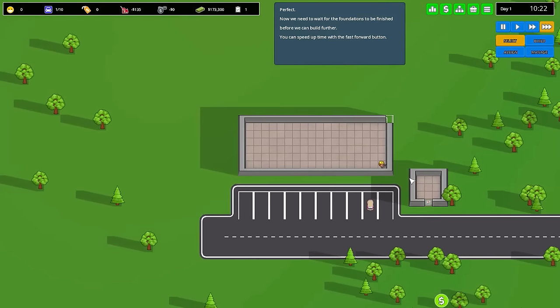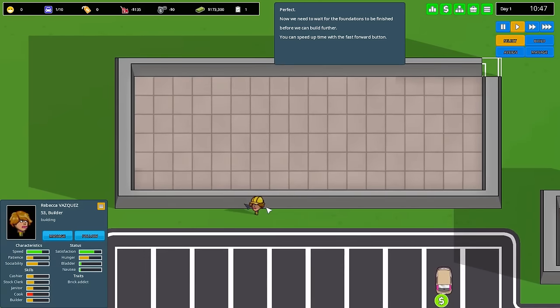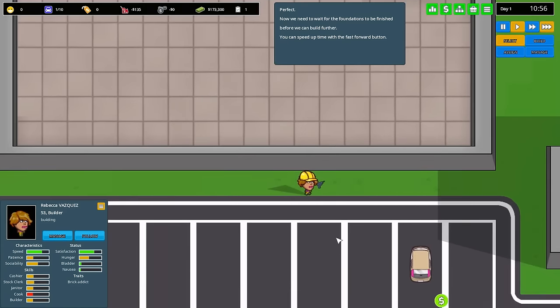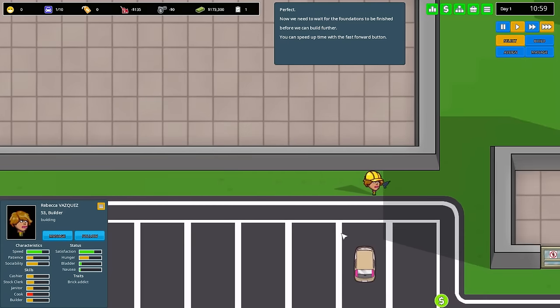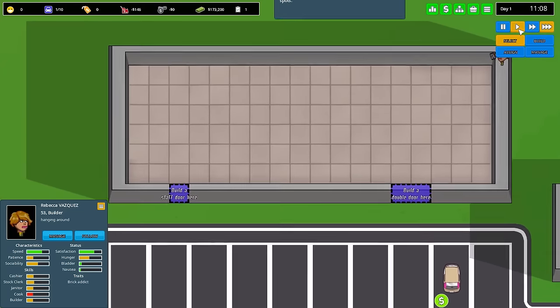I've got to get comfortable with one, two, three, and four up here. Anyway, this seems to be just about built. Our friend here is about to get stuck though. Who are you? You are Rebecca Vasquez — hey Rebecca Vasquez, 53-year-old builder. Man, you've been in the game for a very long time, haven't you? These people look like potato heads, by the way. I love it. Anyway, you're going around to finish that up? Perfect. Let's speed it on up here. Great.